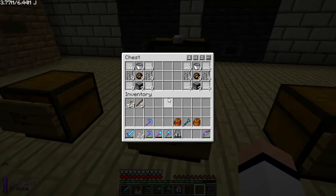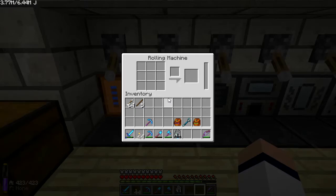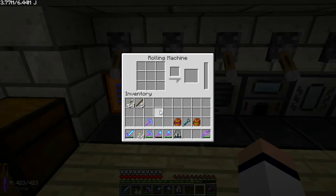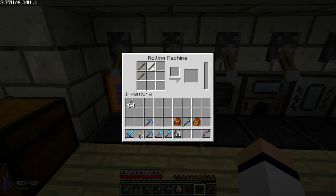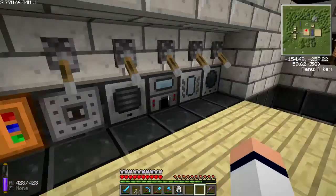That's the steam boiler — this is the recipe for the steam boiler. I've already made all the stuff: steel plates, furnace, fire charge buckets and stuff like that. Steel plates you get from putting steel ingots in a rolling machine in this formation. You get steel plates.